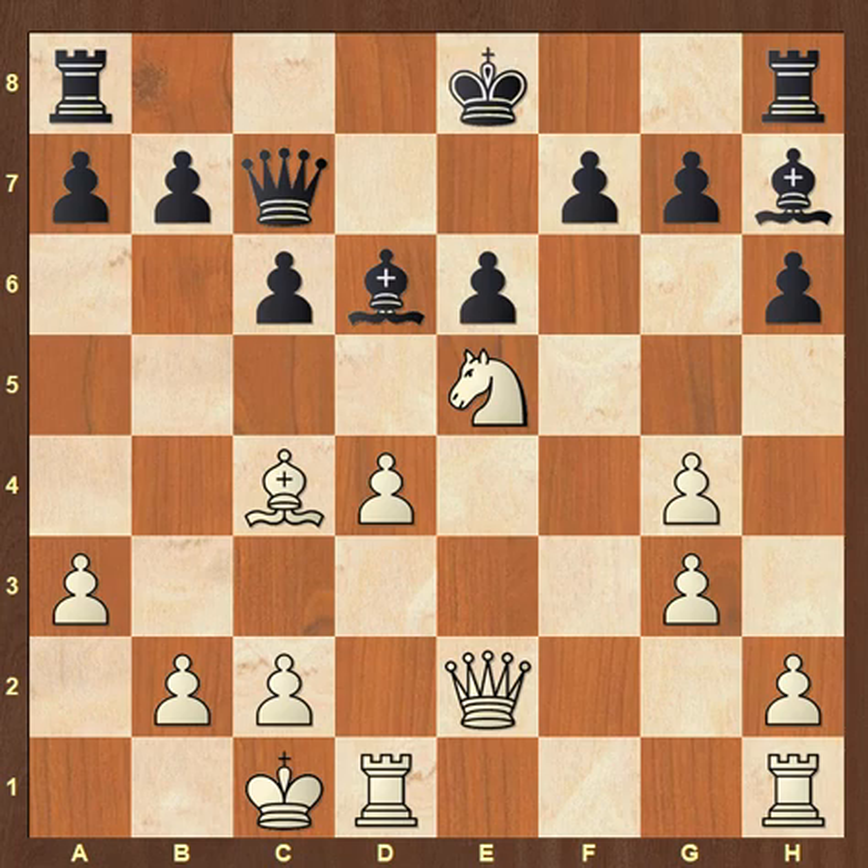Anyway, h4 worked out very well for Tal, so you certainly can't complain about that. But possibly against a stronger opponent, a move of the type a3 might have been an even better attempt. I hope that's given you some ideas about how to defend and what sort of factors you can consider when defending, and also some ideas about how White could have had a possible improvement as well.